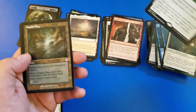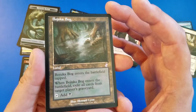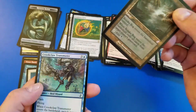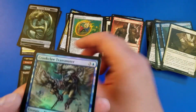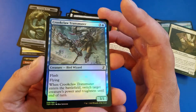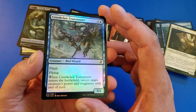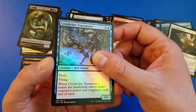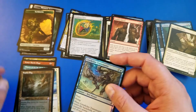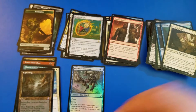And a Bujuka Bog — I actually think this is a pretty solid hit, and in the old frame, pretty decent; people like these ones. A foil card thrown in for us — a Crookclaw Transmuter. This is not the retro frame we're still hunting; stay tuned for the next couple of videos to see if we get it. And a Saproling creature token. This has been Pat the Pauper — love you, be well.